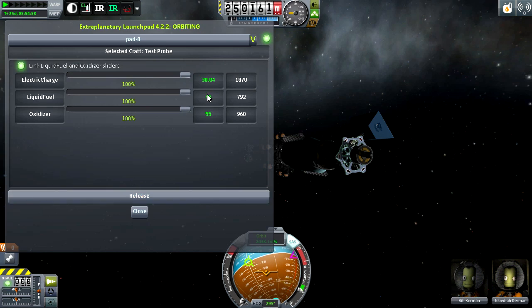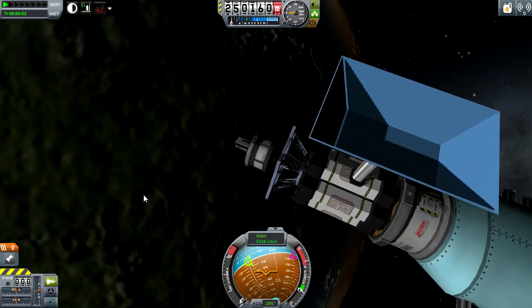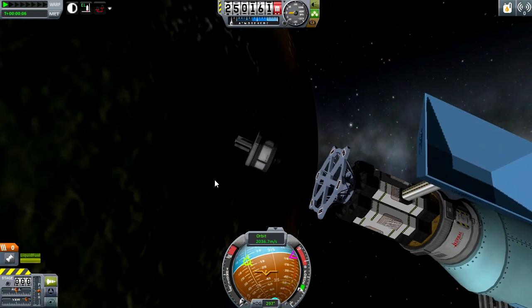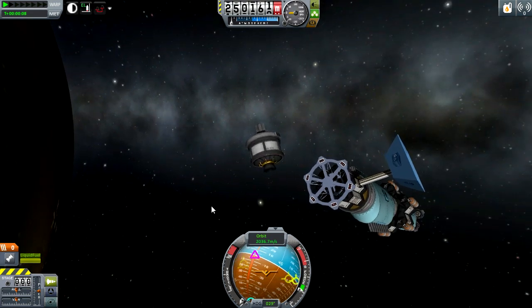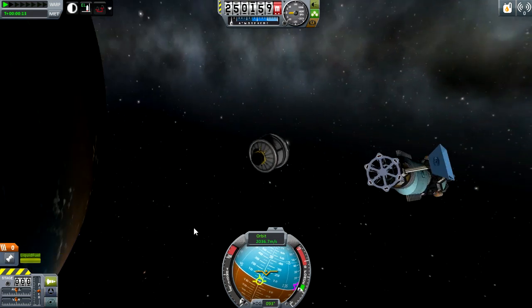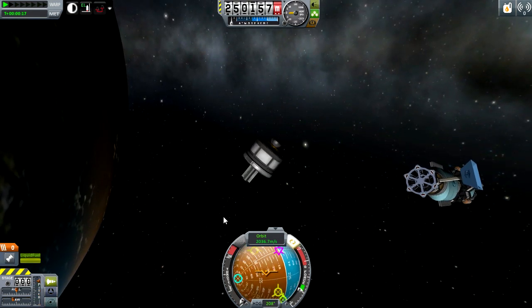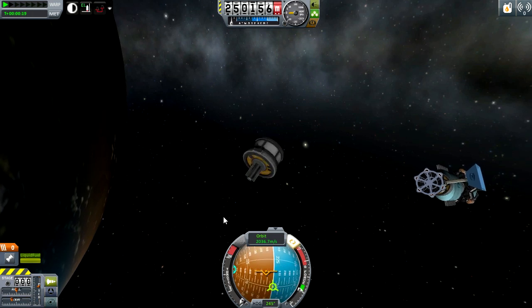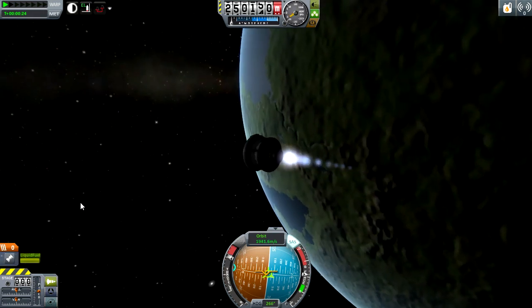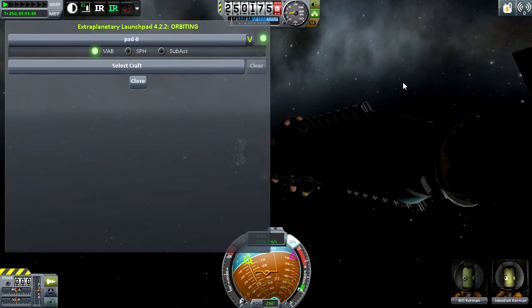When you're done selecting what resources you want the vessel to carry, push release. You'll automatically switch to the new vessel and you'll be able to control it. Just as if you were to launch it from the space center, you have it here and now you can fly it in whichever direction you choose. Of course, you can launch larger vessels — this was just a small one. I can just send that off to crash into the surface of Kerbin.